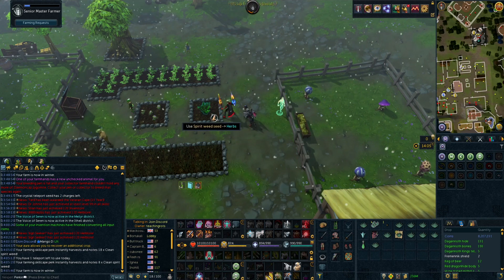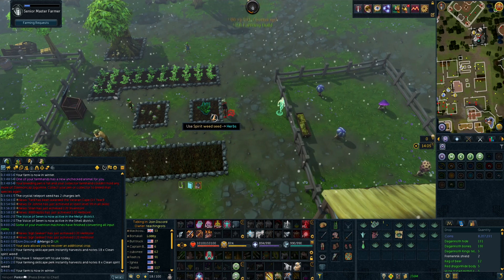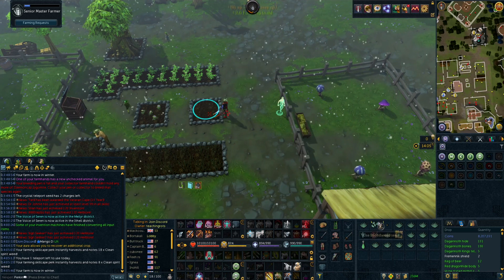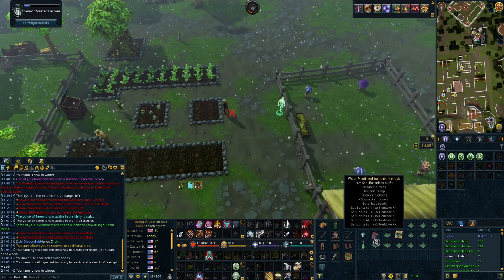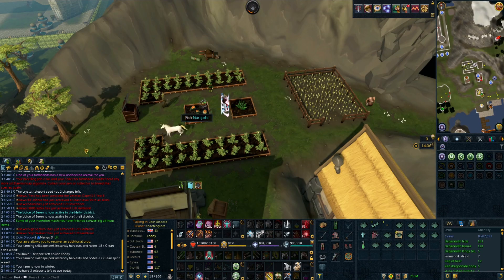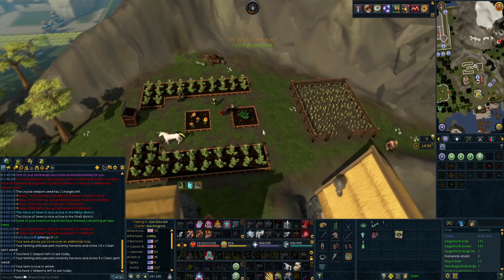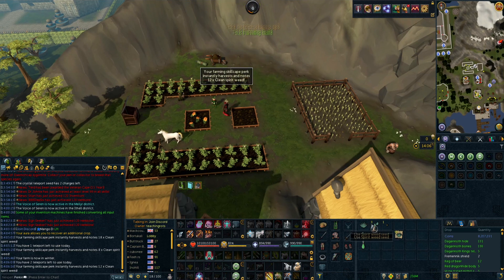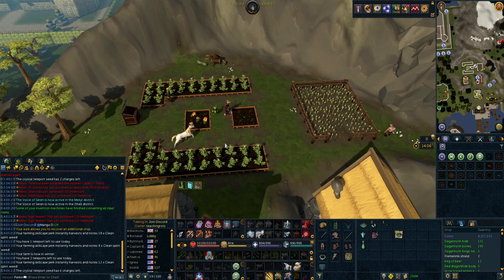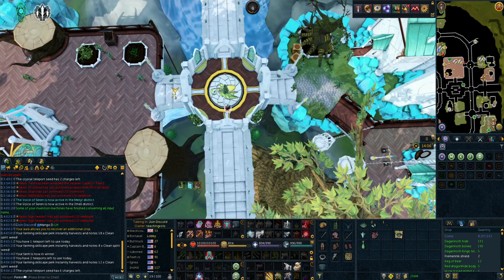Next we have the Ardougne farm. It is a lot easier to get to nowadays since we have unlimited teleports using the Manor Farm teleport. If you don't have this, you can use an Ardougne cloak from doing the Ardougne diaries. Next up we have Catherby. You get 3 teleports here a day using a botanist mask. If you don't have this or have run out of charges, just use the Catherby lodestone — it's right next to it. There is a lunar teleport here too, but the lodestone with quick teleports is really fast anyway so it won't save much time.